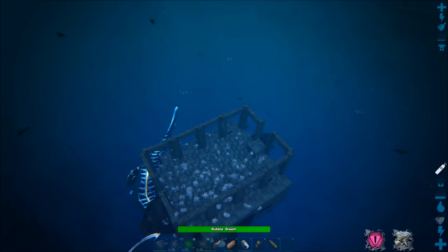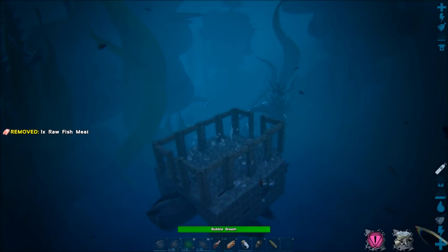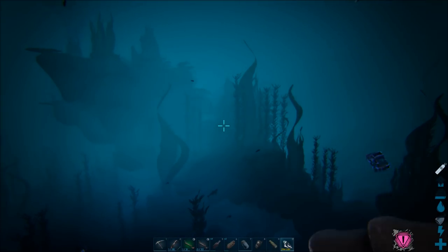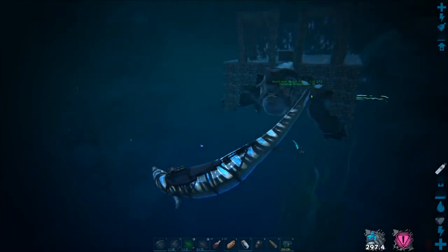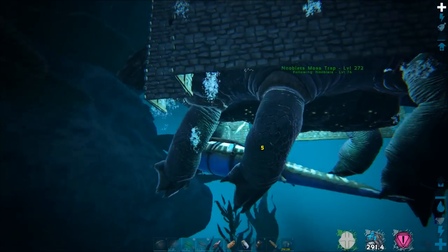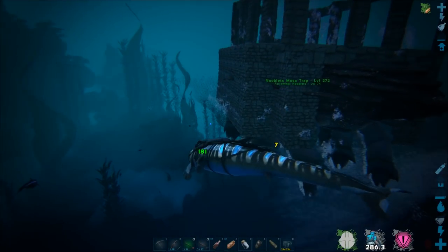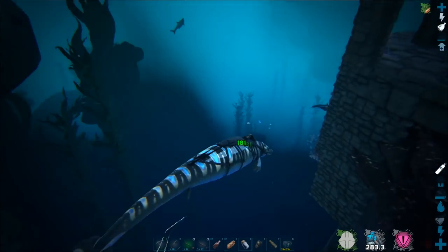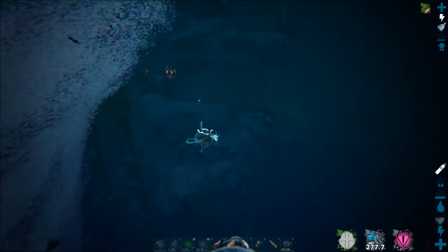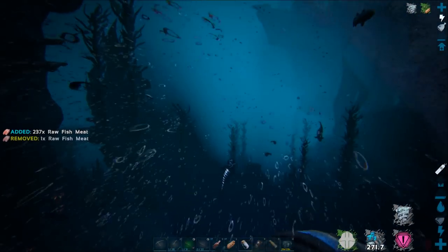If you get attacked by that many, just swim up high enough and you'll lose aggro. Anyway, back to the taming. I managed to find the mosa again and bubble it, but there's loads of electric eels underneath my shell, so throw out your basilo, go underneath, and start nibbling on them. Once you've thrown out your basilo it's probably best to keep it on follow — you don't want to cryopod it and then get attacked, having to wait minutes for cryo sickness to pass before you can throw it out again.